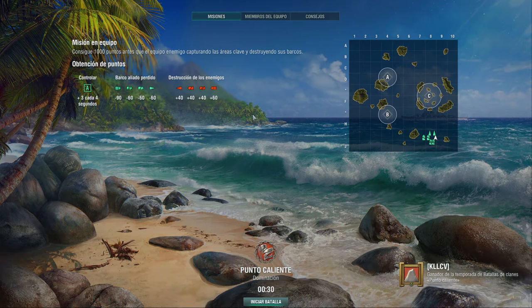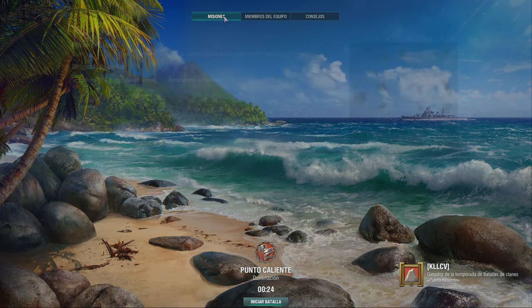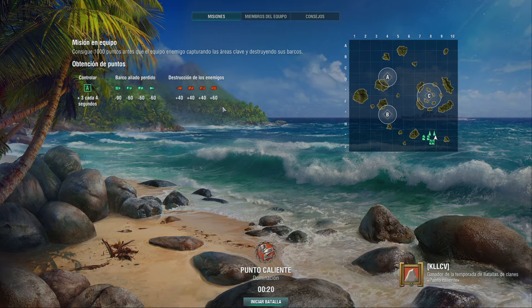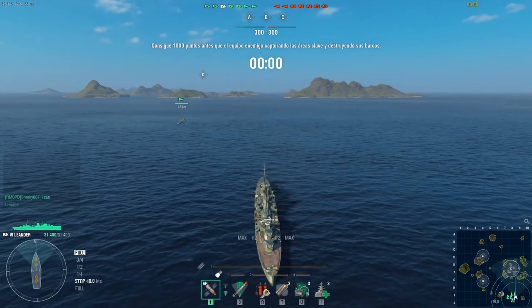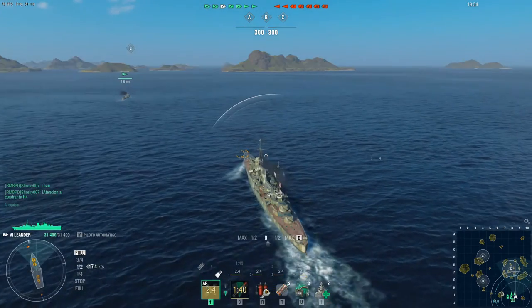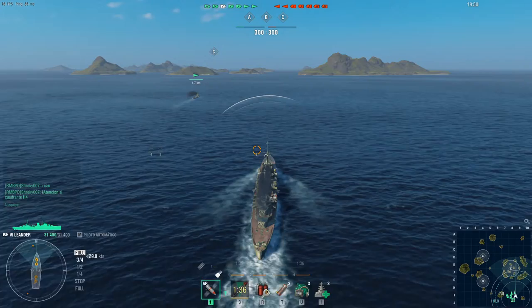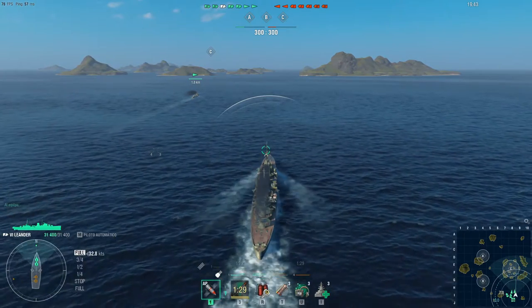One cruiser goes to Bravo and caps Bravo. One battleship goes to H4 as support for that crew — you can see the map. So one cruiser and one battleship with a crossfire. It's hard for me to press the button and speak, but one cruiser and one battleship.